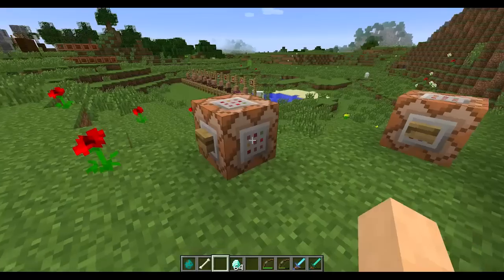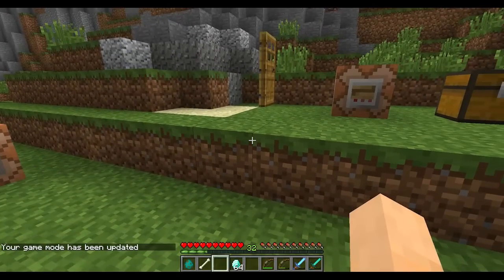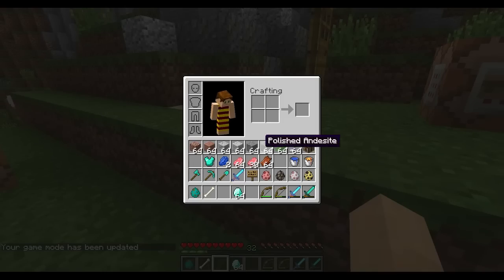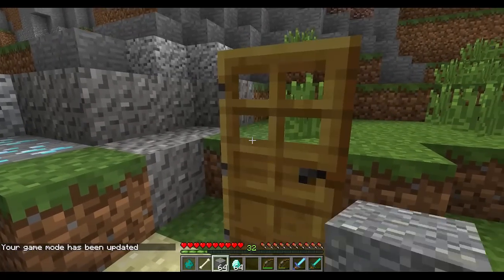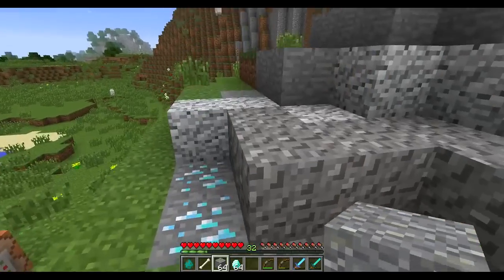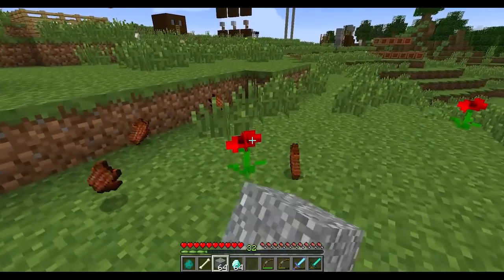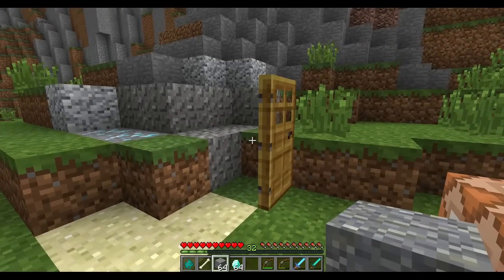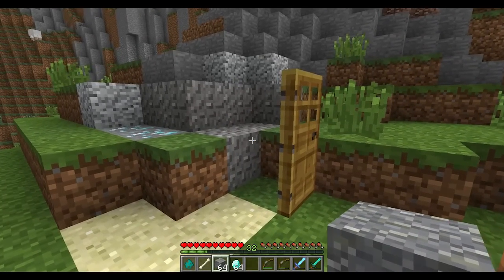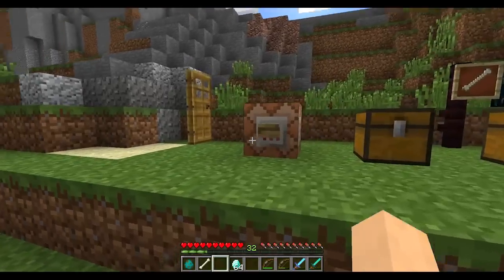Adventure mode has been overhauled. While in adventure mode, I cannot break any blocks, I cannot place any blocks, I can't interact with anything. Adventure mode has been reverted back to its old ways where you can't do anything unless you have the right tools.